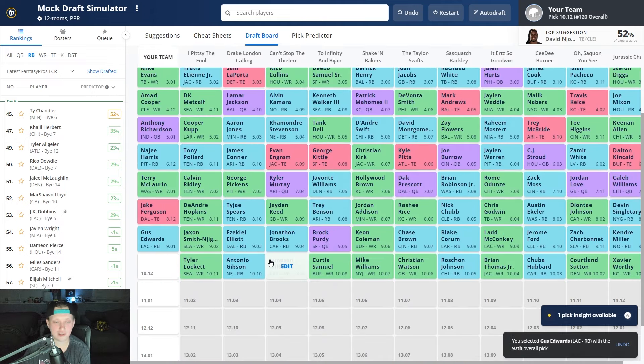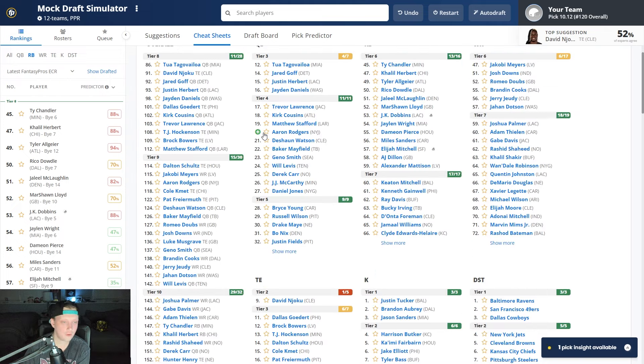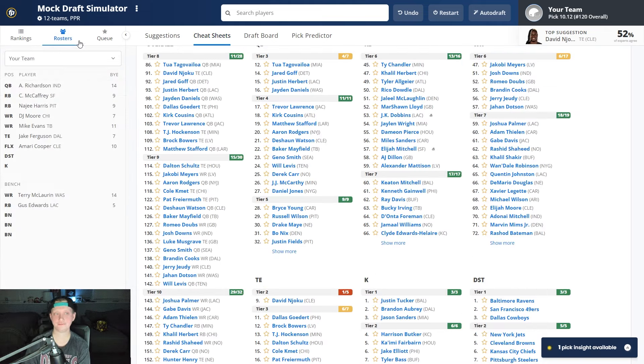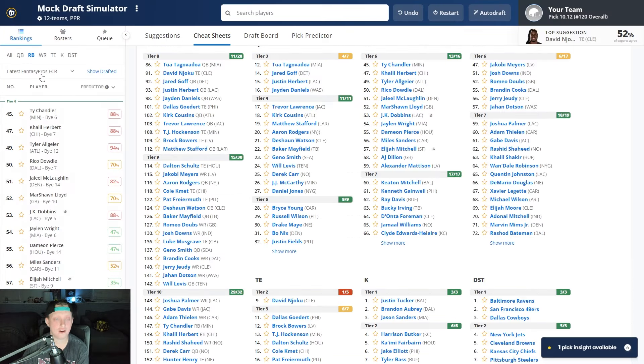After Gus Edwards: JSN, Ezekiel Elliott, Jonathan Brooks, Brock Purdy, Keyon Coleman, Chase Brown, Blake Corum, Ladd McConkey, Jerome Ford, Zach Charbonnet, Kendric Bourne, Xavier Worthy, Courtland Sutton, Chuba Hubbard, Brian Thomas Jr., Rashaan Johnson, Christian Watson, Mike Williams, Curtis Samuel, Jameson Williams, Antonio Gibson, and Tyler Lockett. We continue to draft high-upside running backs. If something happens to Aaron Jones, the sky is the limit for Ty Chandler — this should be an offense that wants to run the ball, so Ty Chandler could pay off greatly in the 10th round.